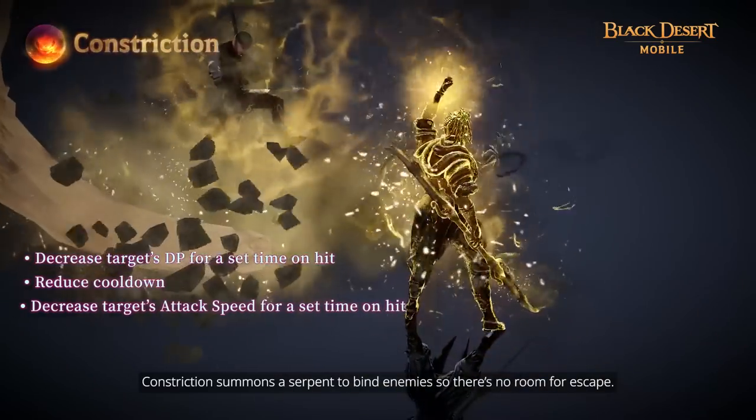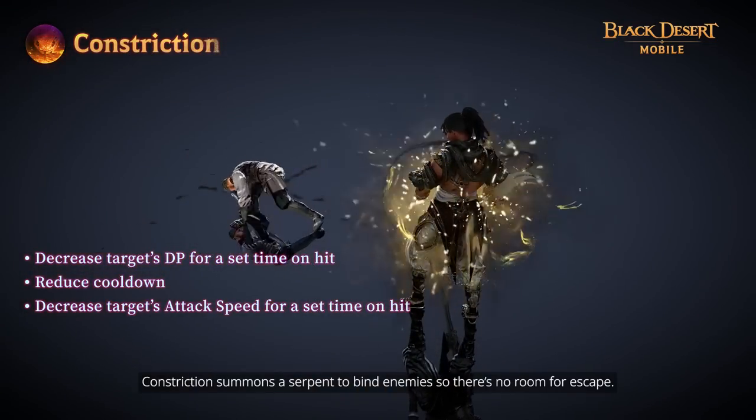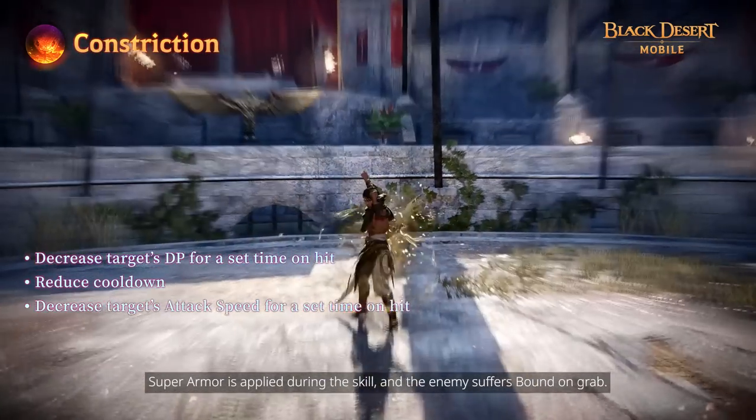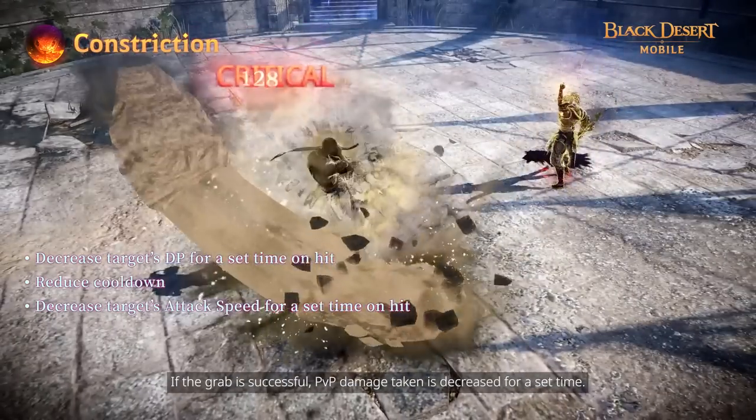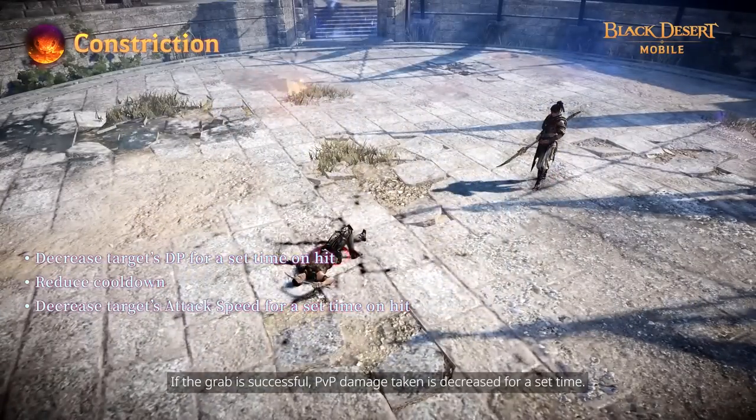Constriction summons a Serpent to blind enemies so there's no room for escape. Super Armor is applied during this skill and the enemy suffers bound on grab. If the grab is successful, PvP damage taken is decreased for a set time.